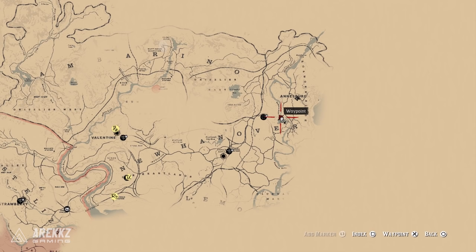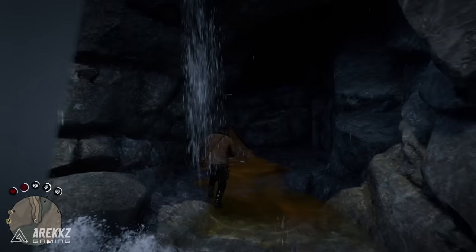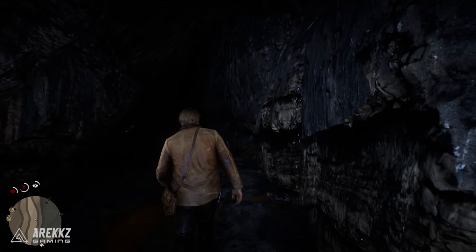Head over to this general location, essentially north of the E in the New Hanover sign — you can see the Elysian Pool marked on the map. Walk towards and into the waterfall; when you walk in here you can start walking through the cave. Ideally pull out a lantern — I didn't have one so there is one part where I'm walking through darkness, but if you look at the mini-map it is a straight route. It's basically impossible to get lost; walk forwards and if you encounter anything stopping you just press square to mantle or run up the hill and you'll work your way through.